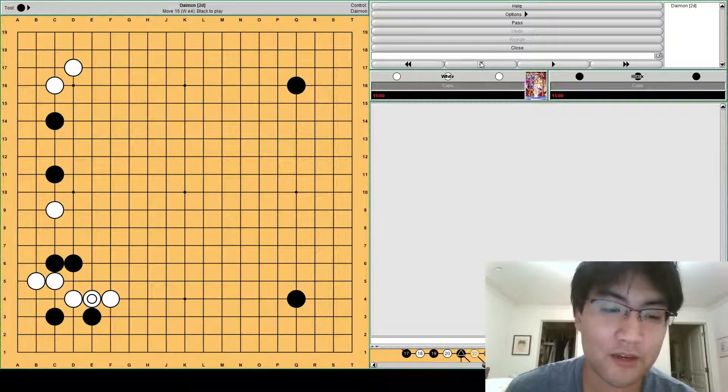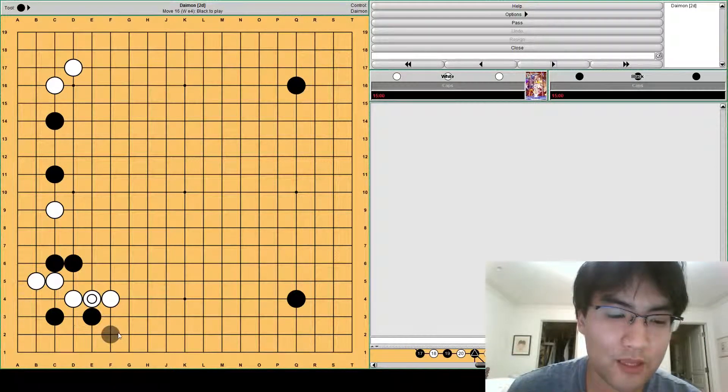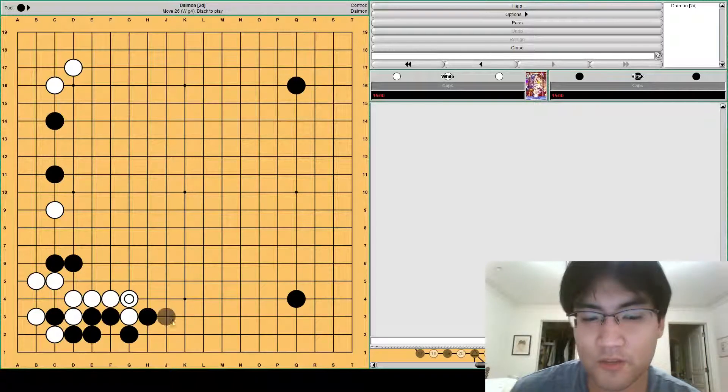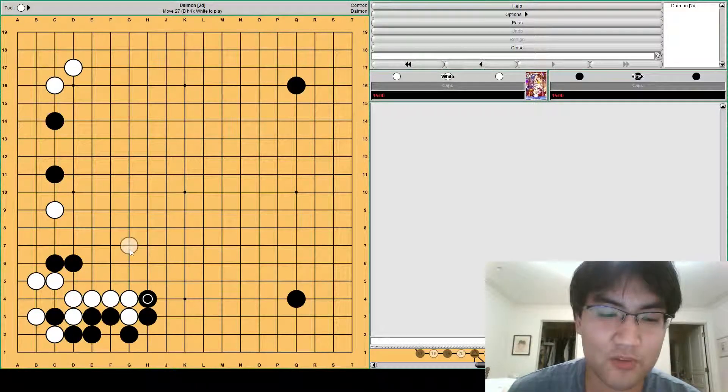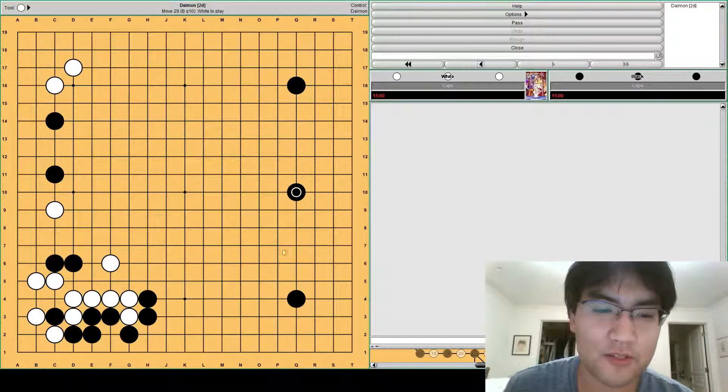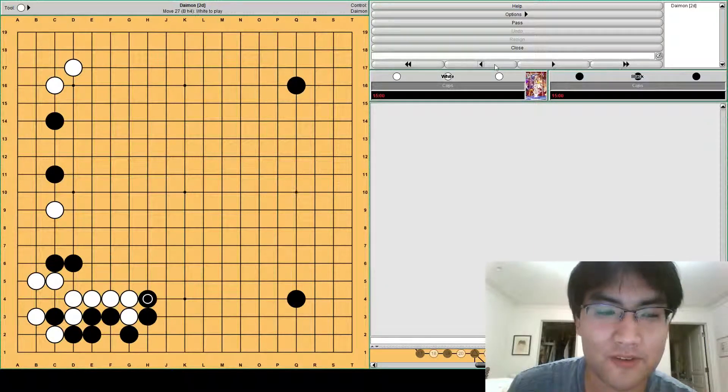There's another variation: instead of playing here, black can also push. White then has options — usually hane. Then white old cat, black defends, white takes, black ataris, and then black can tenuki, but this group can come under a little bit of attack from K3. So usually black will push, white will defend somehow. We notice that white has invested a lot of stones here and these two stones still have a lot of aji — they can run out here, or black can try to make some sort of sabaki by attaching if he settles these two stones. It's pretty difficult for white, and black can also just take a large point. It's clear that black is moving around the board much faster than white.